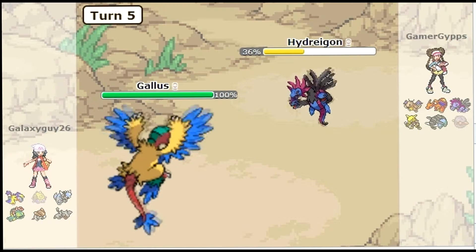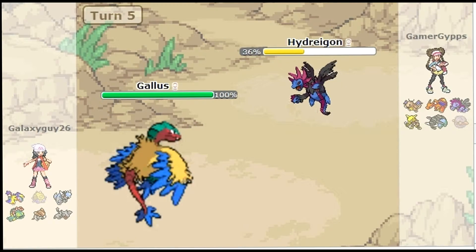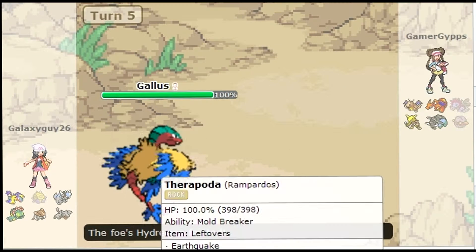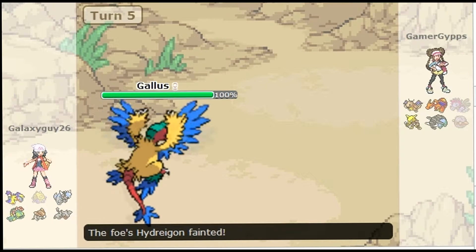Which is why I'm going to bring my Gallus again, because I know the U-turn's going to be super effective, and I just get a quick U-turn in there, and then I can switch into something a bit more defensive. I should bring in my Credili at this stage.